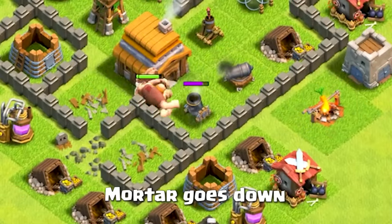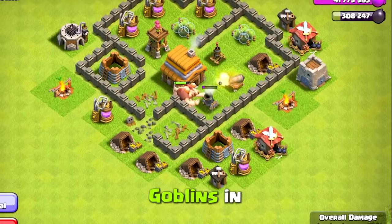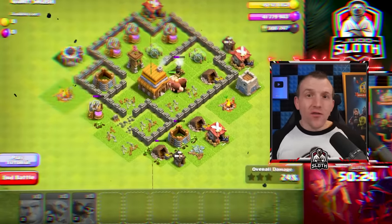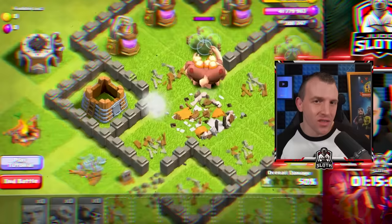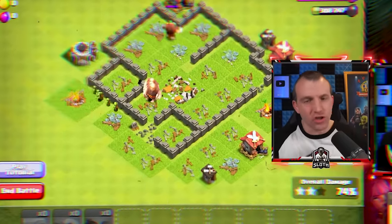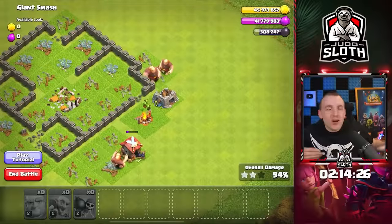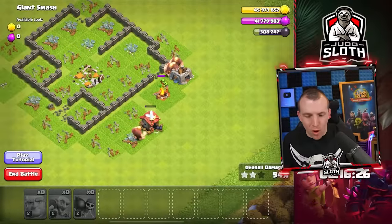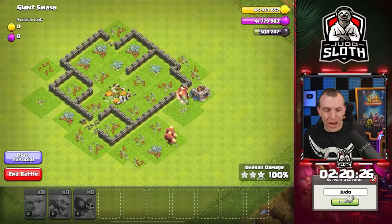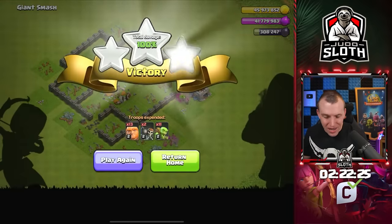As soon as that mortar goes down, we'll get all of the goblins in. Down it goes - all of the goblins, get into the base. Whilst I could have saved onto the odd goblin at the end, since they attacked resource buildings first, I figured the best call was to just send them all in. Some of the giants at the top ended up doing nothing towards the end of the attack, but at least the first map is done.